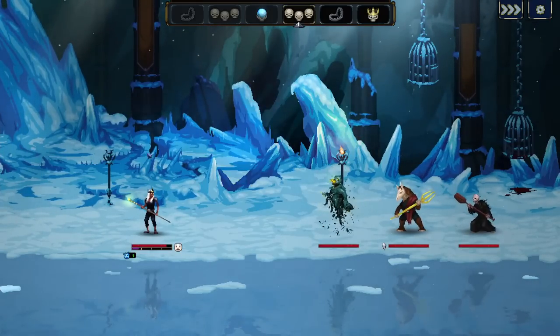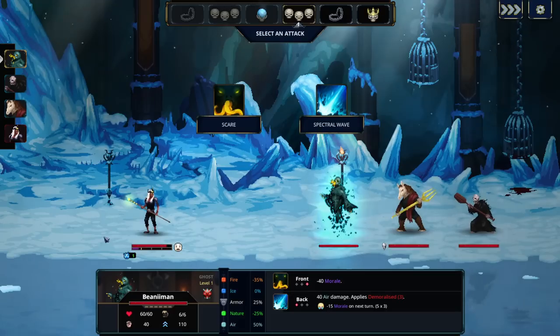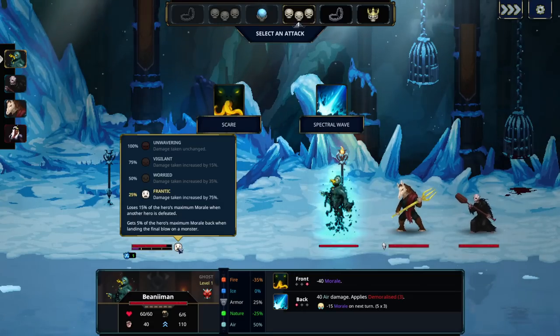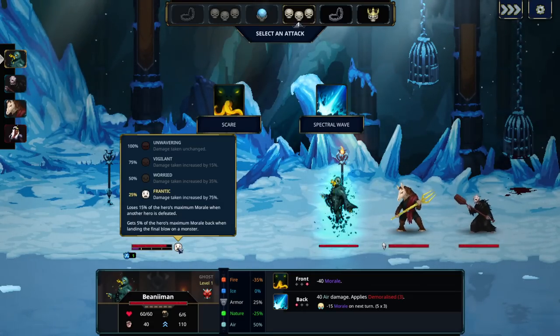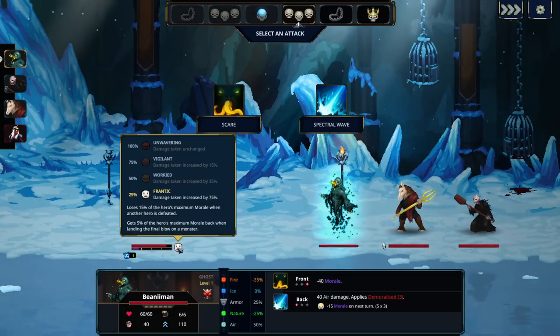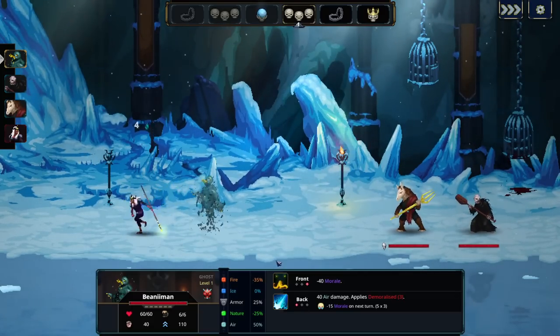Every time somebody leaves, the other heroes get a bit afraid because they see their friends go, so the morale damage chains into each other. By making opponents scared, damage taken is increased by 75%. Even though you've done morale damage, you're not forced to kill them purely with morale — you can put in some regular damage and assassinate. This attack is supposed to do 40 damage but he's taking way more than 40. Anyway, we make him leave. Bye bye.